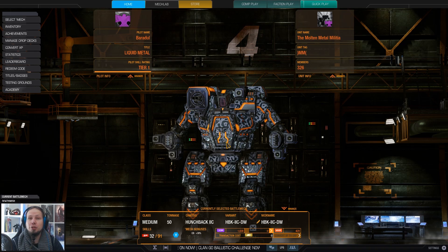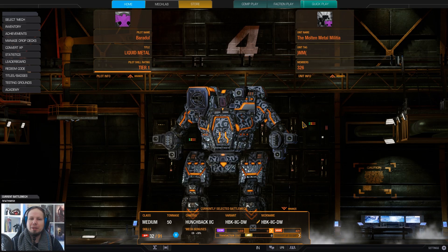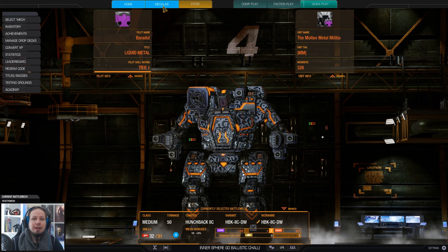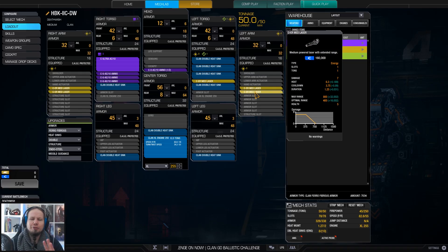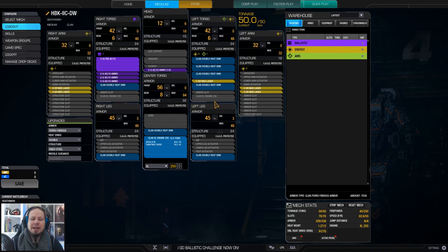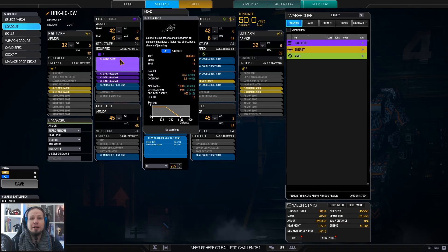We are playing the Hunchback 2C hero today — we are playing the Death Wish. It's very interesting because it has a nice mixed setup: a ballistic hardpoint in the right shoulder, an energy hardpoint in the left, and some energy hardpoints in the arms. I want to play medium range fire support. I have an Ultra AC-10 in the right torso and ER medium lasers on top of that. Our nominal fighting distance is about 400 to 500 meters, and it deals a lot of damage. We've got 45 alpha strike potential — 55 if you double tap the ultra — and that is very solid for a medium mech.